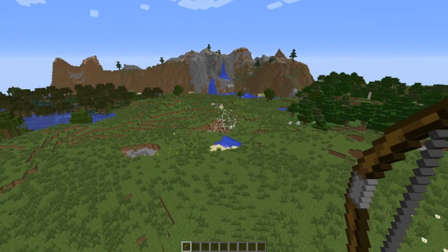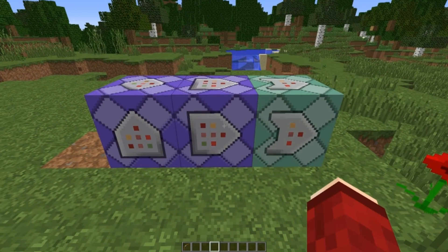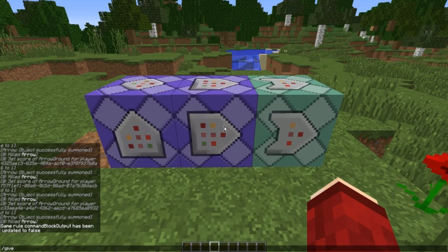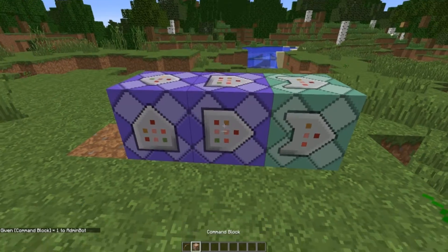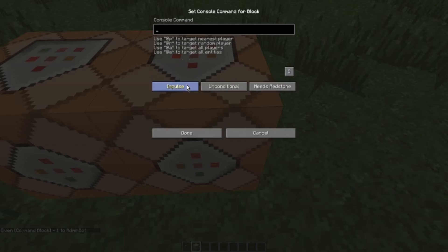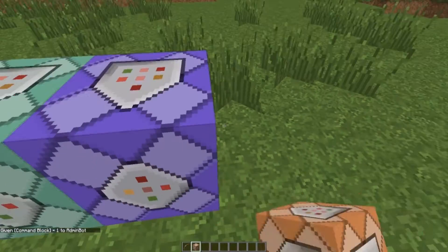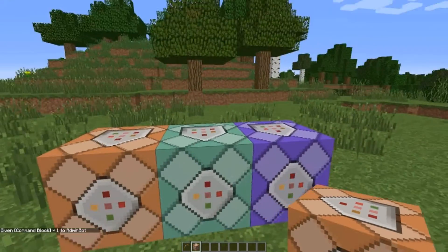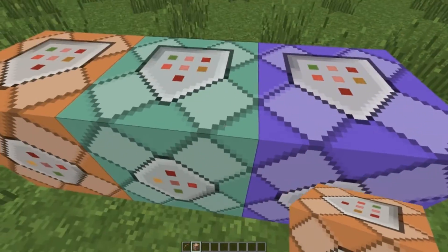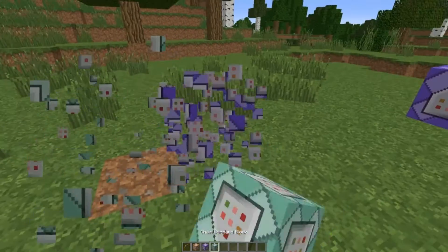We just totally wrecked that sheep! All you need is three command blocks. If you don't know how to get yourself a command block, type in slash give @p, then type comm, press tab, press enter, and you will get a command block. A command block has three states: the impulse version, the chain version, and the repeating version. We're going to use the repeating version and the chain version, not the impulse.